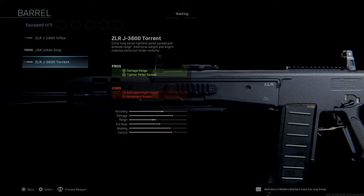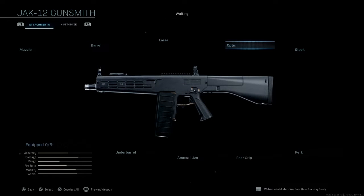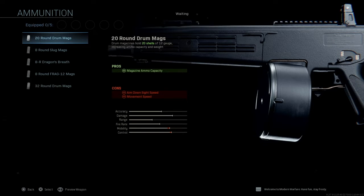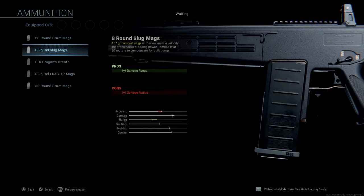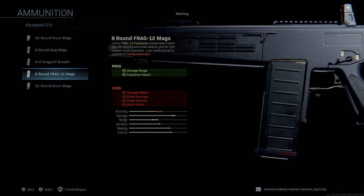A lot of damage range with this gun — basically everything that the other shotguns have, just different names. Holy shit. Got a 12-round, 20-round mag, 20-round drum mag, 8-round slug mags, Dragon's Breath — gross — 8-round Frag-12 mags. Lethal Frag-12 explosive rounds have slow muzzle velocity, a small flat ballistic profile that evades trophy systems, low-yield payload, and are capable of dismemberment.